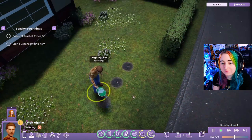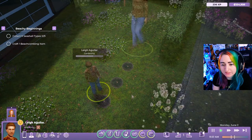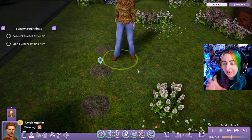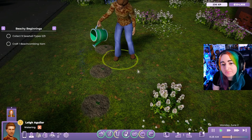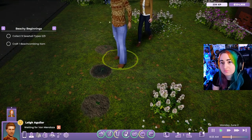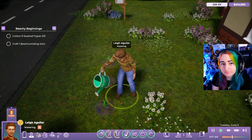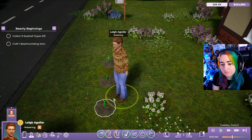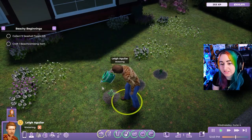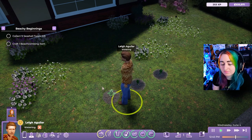Now let's talk watering. After planting, every plant in Life by You needs to be watered once a day — this should be familiar to players of other similar gardening games. Every plant progresses through four main stages: seed, seedling, juvenile, and adult. Every stage takes a predefined number of days to progress, which varies depending on the seed, so more difficult plants may take more days.